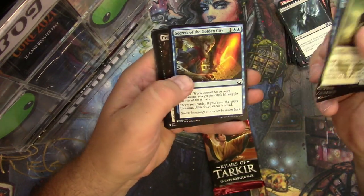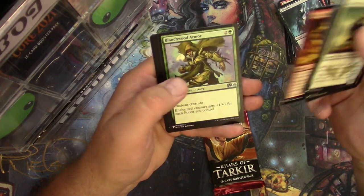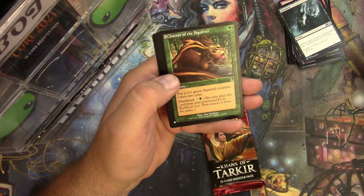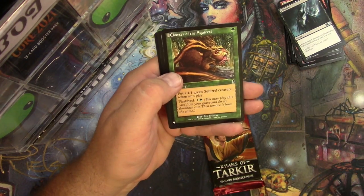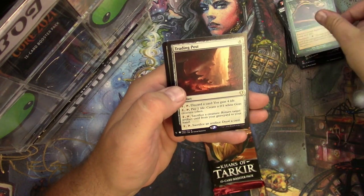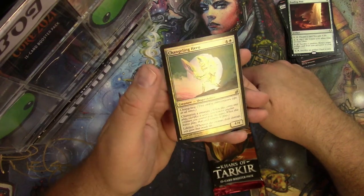Okay Mystery Booster — secret cat, Blow Your House Down. Nothing big in the commons and uncommons. Tethered Griffin — you put a squirrel token into play, I'm not sure if that's a good one or not. Trading Post and the Changeling Hero in foil.